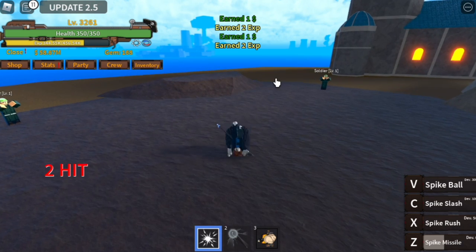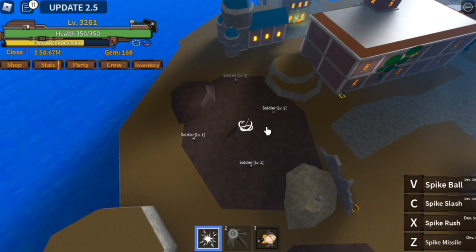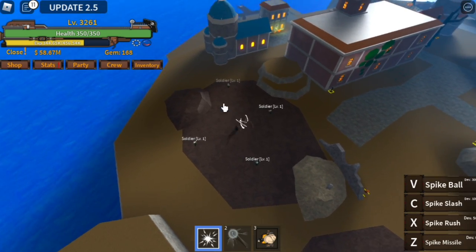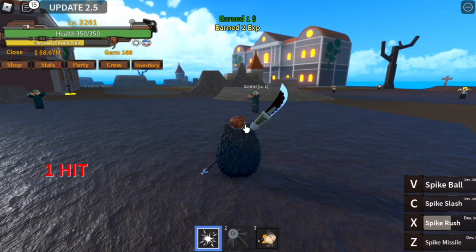Next up, we have the spike rush. This is a short range attack, and you can move while using it. If you wanna burst an enemy, there you go. I'm gonna show you that it can damage. So again, while running you can use it.